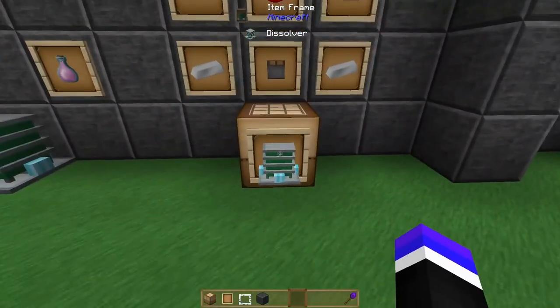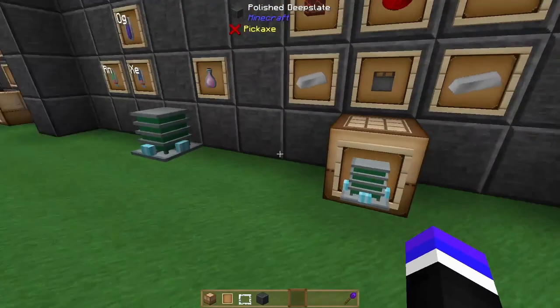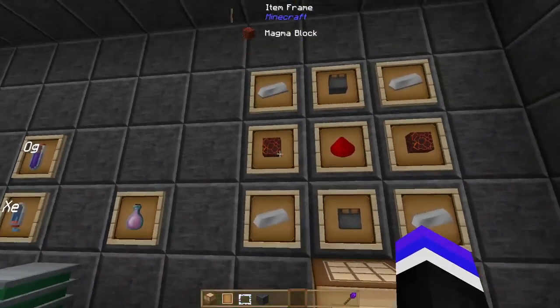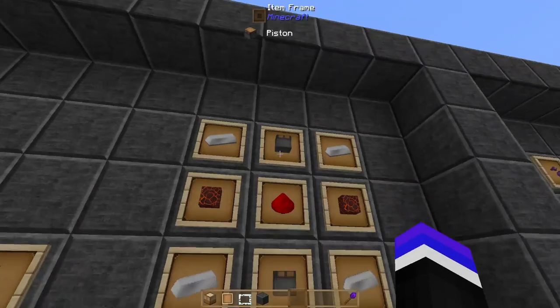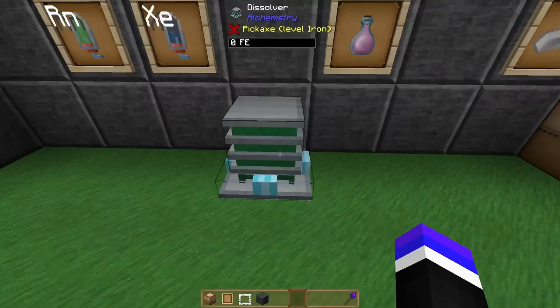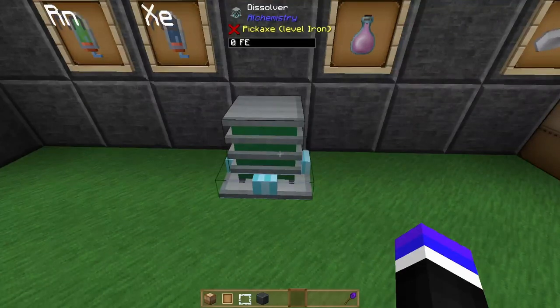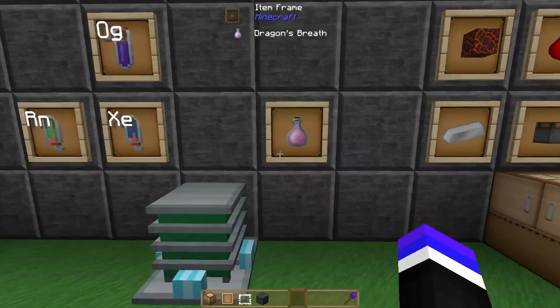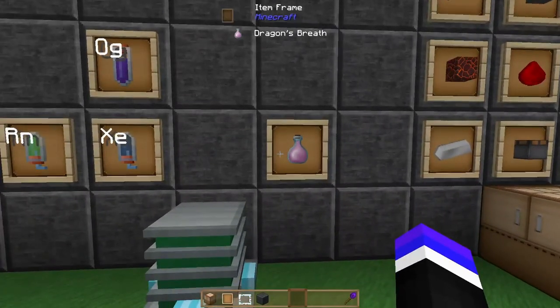The first item is going to be the dissolver from the Alchemistry mod. That requires four iron ingots, two magma blocks, two pistons, and a redstone dust — all it requires is power. Your only input is going to be dragon's breath, so this does require you to have gone to the end and fought the dragon at least long enough to obtain dragon's breath.